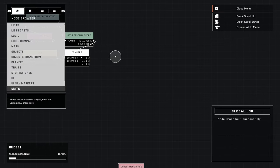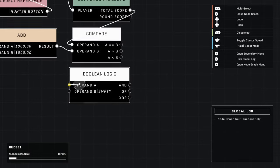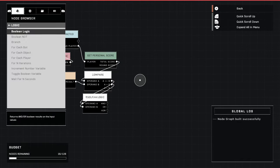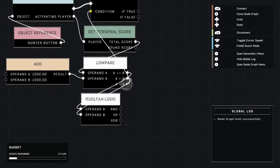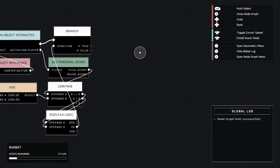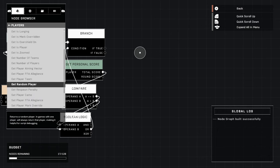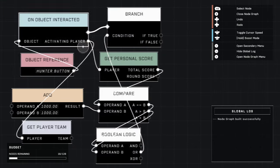Grab a boolean logic node from the logic tab — very first one — plug it down here so we can make sure we have equal to or greater than enough points to get this item. Now grab a branch from the same tab and plug it in at the top. The condition is 'or,' which is why it's equal to or greater than — if you don't have enough points, nothing will happen and you won't get the item. Next, go to the Players tab: get player team, plug this down here, grab the player, and plug it into the activating player of the switch.